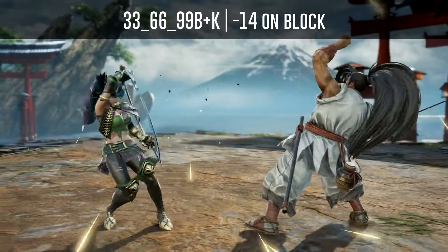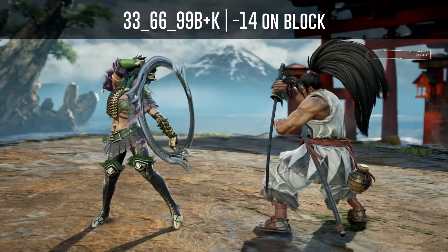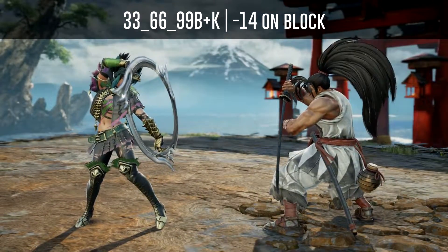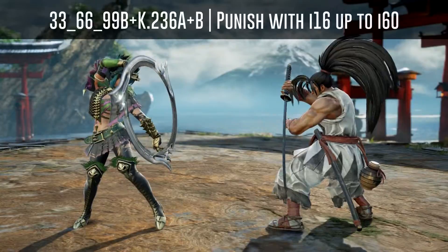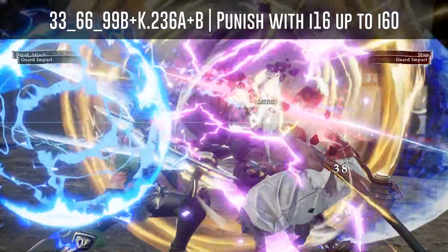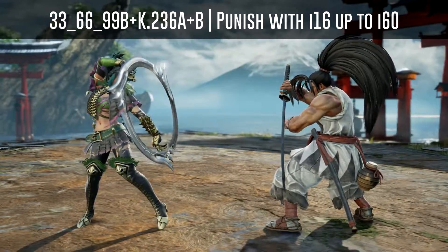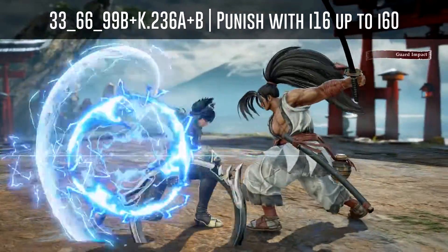His 66B+K is a stagger attack which is minus 14 on block and should be punished with kick attacks. Or if you think he will use his auto GI after it, you can use anything from i16 up to i60 to punish him or get your break attack lethal hit.